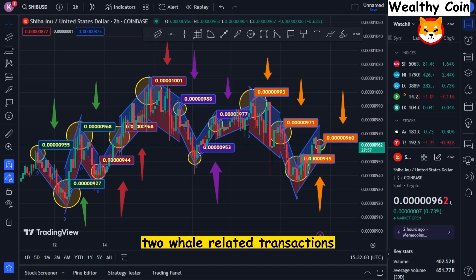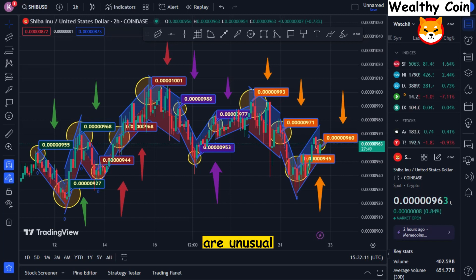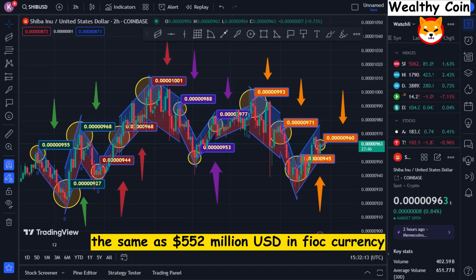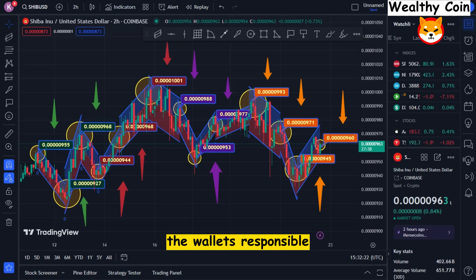CryptoTracker detected two whale-related transactions, each involving around 2.8 trillion Shiba Inu coins. Although such large-scale token transactions are unusual, this amount of coins is roughly the same as $552 million USD in fiat currency. The wallets responsible for those transactions were marked as unknown by Whale Alert, meaning whales may be reorganizing their Shib holdings.